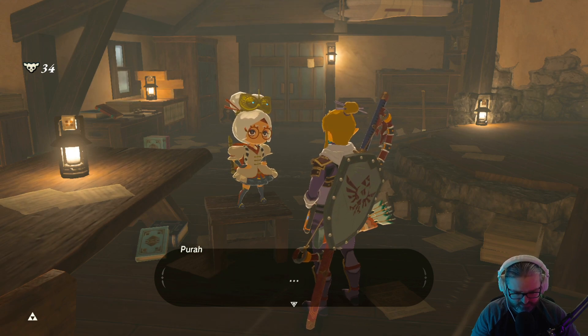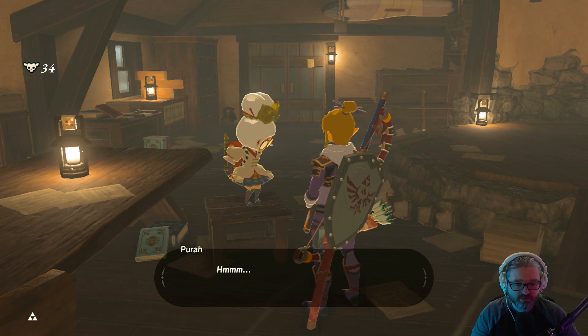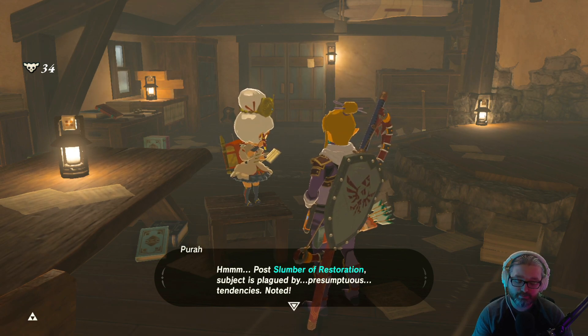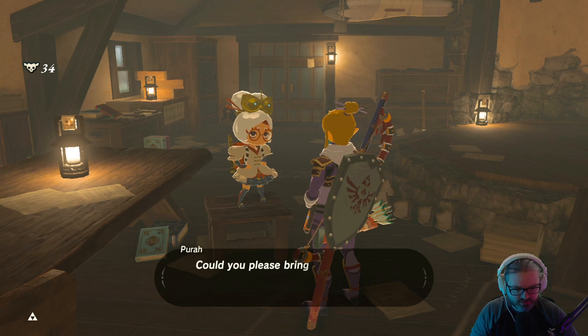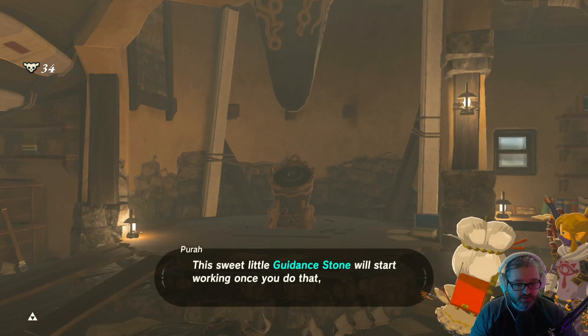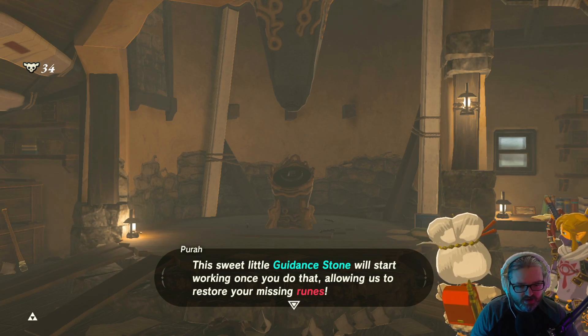First I need you to run an errand for me. What's the look on your face? You didn't think you'd fix your Sheikah Slate for free, did you? Most Slumber of Restoration subjects are played by presumptuous tendencies — wants everything handed to him for free. Let me explain what this errand entails: the unlit furnace on the wall just outside this laboratory — would you please bring the blue flame from the ancient furnace in town? And also light our furnace. This guided stone will start working once you do that, allowing us to restore your missing runes. Is it really just gonna be a camera?